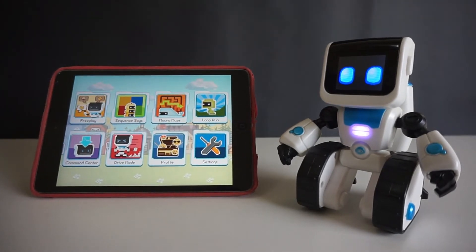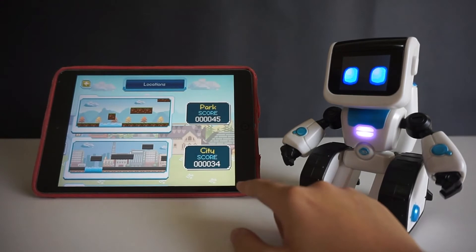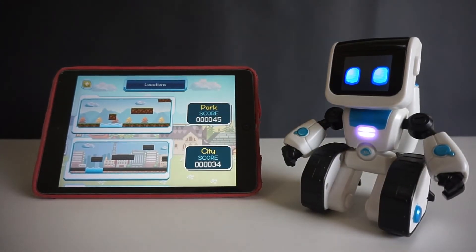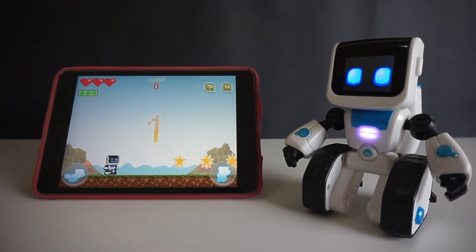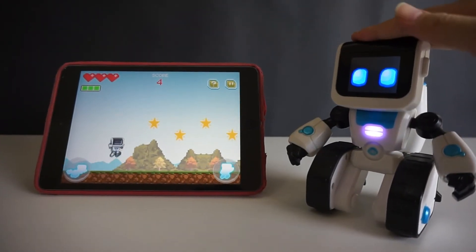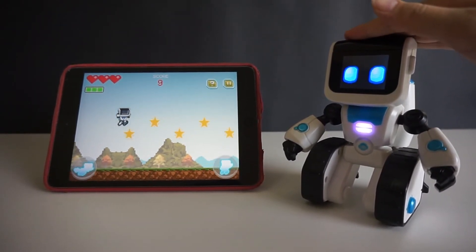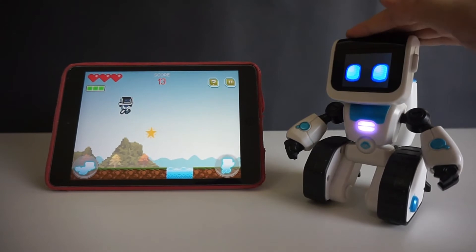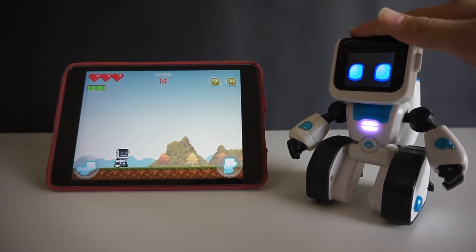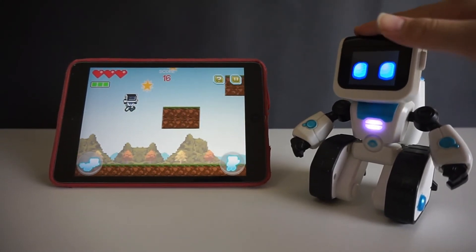Another cool game you can play with Koji is Dupran. Select your map and start playing. Use Koji as your controller. To jump, tap his head. You can take damage or fall in water. If you take damage three times, the game is over. If you fall in water, the game is over.